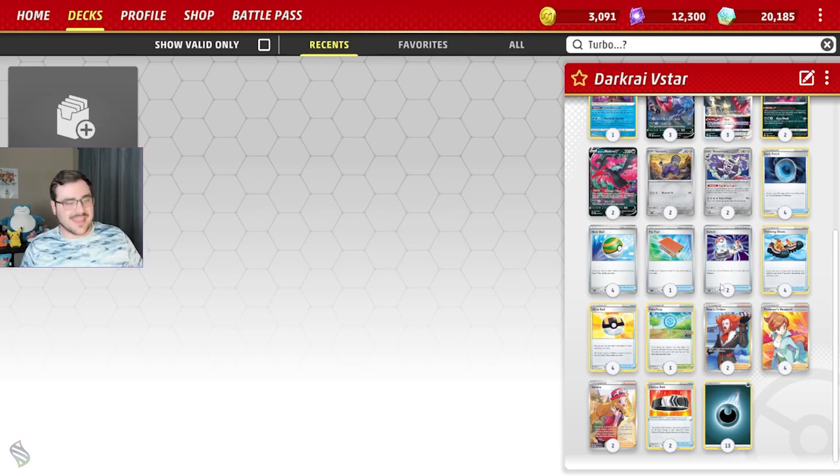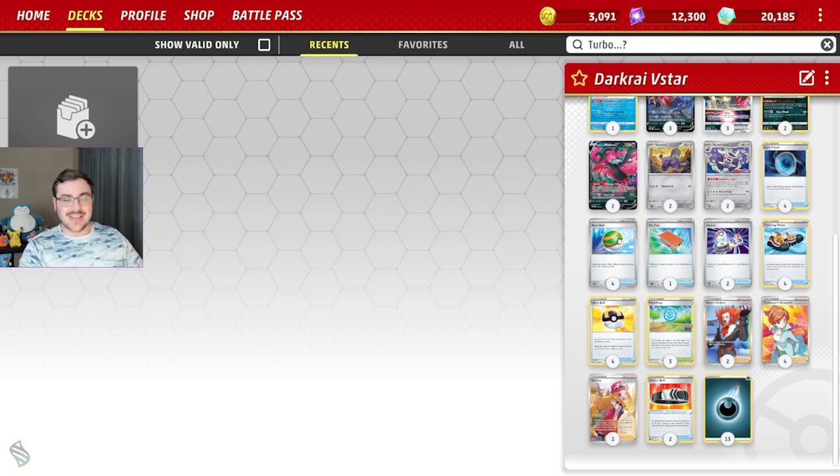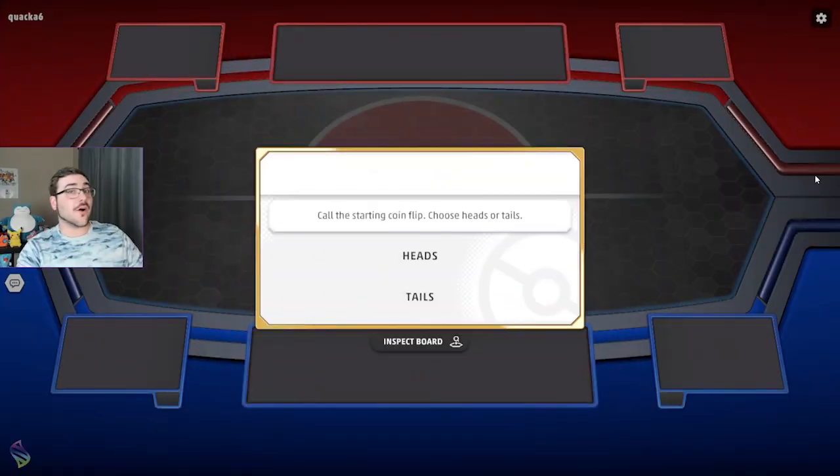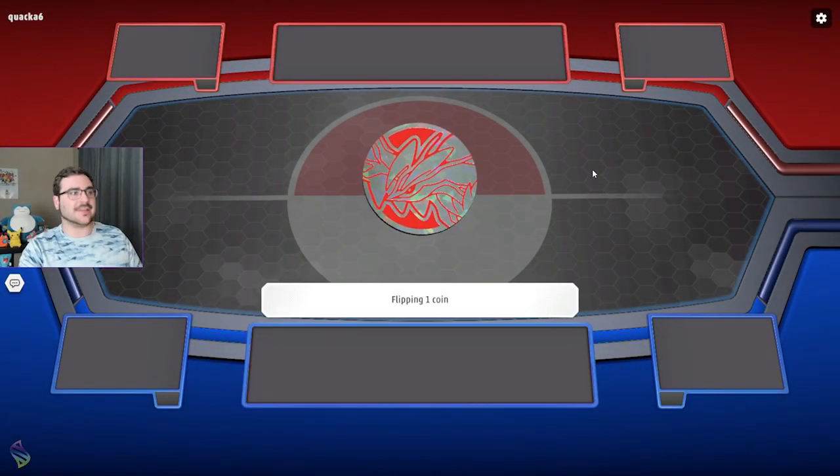I love Poké Stop in this deck because even if you hit a dark energy instead of an item card, the dark energy is exactly where you want it to be. The trainers are straightforward: I want to gust and I want to discard my hand all the time, which is why I play two Boss, two Serena, and four Professor's Research. I also have two Choice Belts for that little extra damage output, and 13 dark energy to round out the list. I'm still experimenting with other tool cards — I really like Exp. Share in this deck as well.